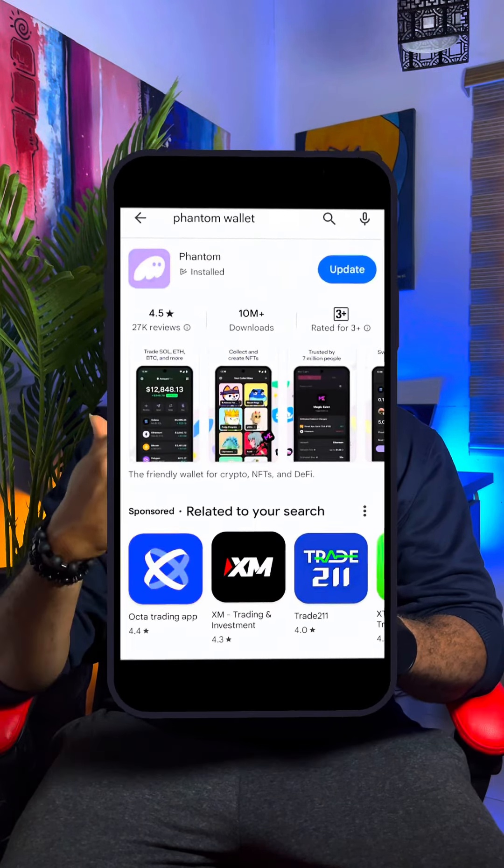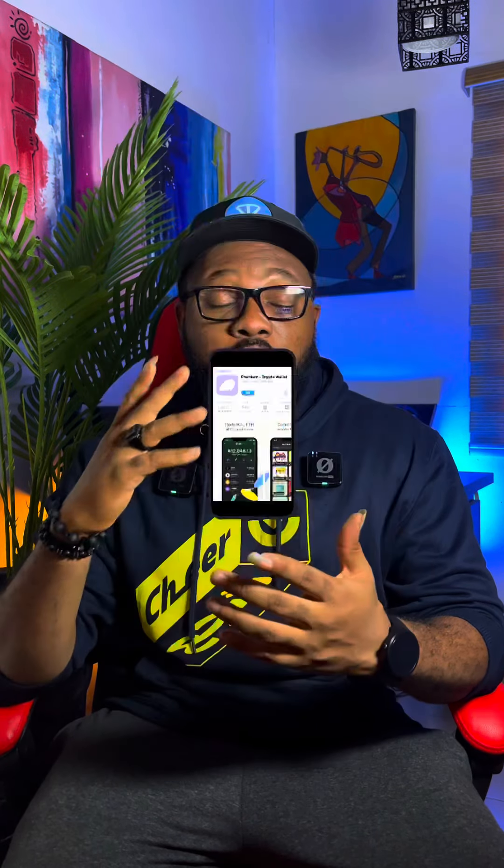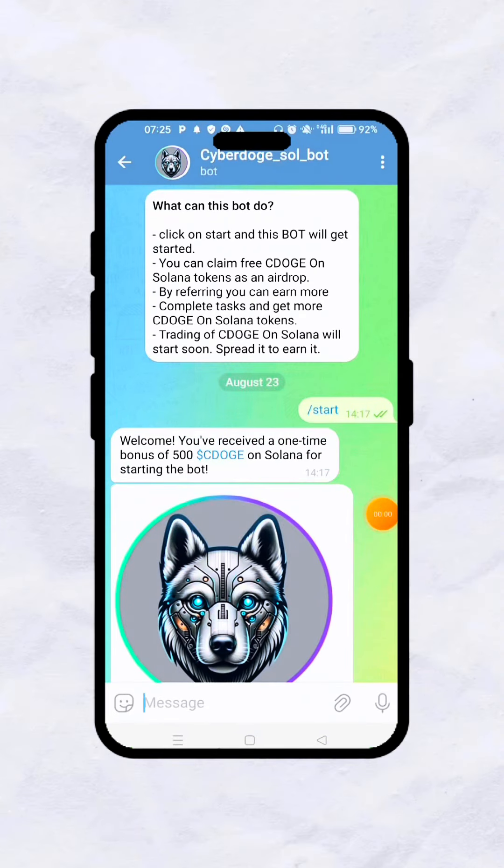With CyberDoge, all you need to do is download the Phantom wallet from the Google Play Store or iOS — it's that simple. Then copy your Solana wallet address and follow the video tutorial. You can convert earnings to USD, forward to an exchange, and use P2P to transfer the cash into your local bank account. Zero investment needed — just complete tasks in USD and cash out.